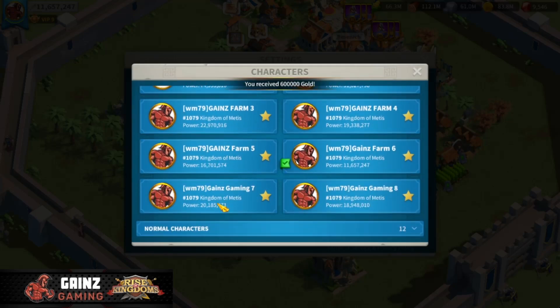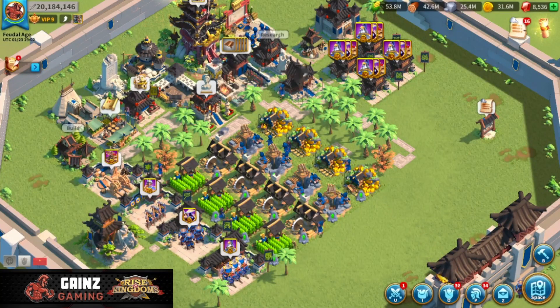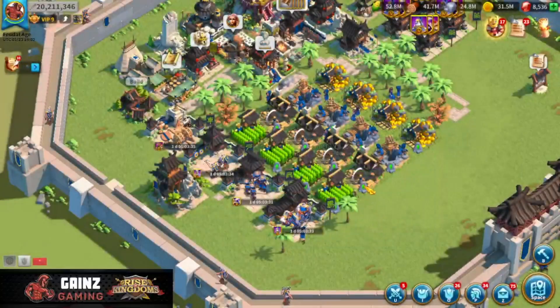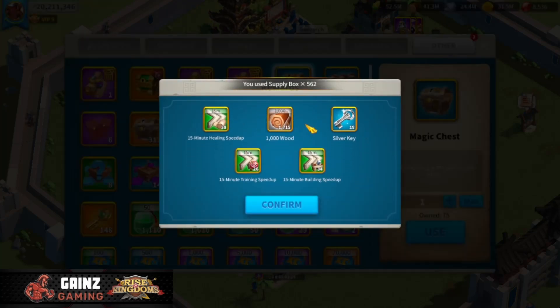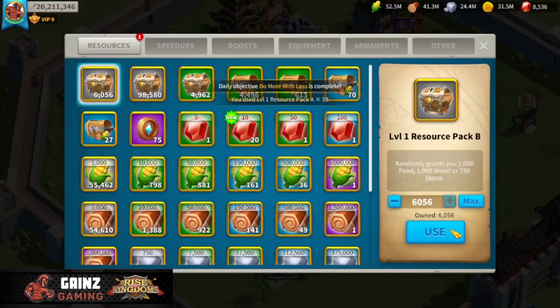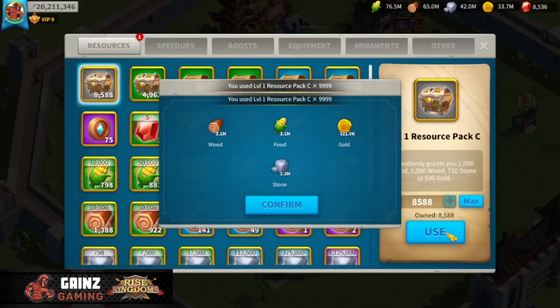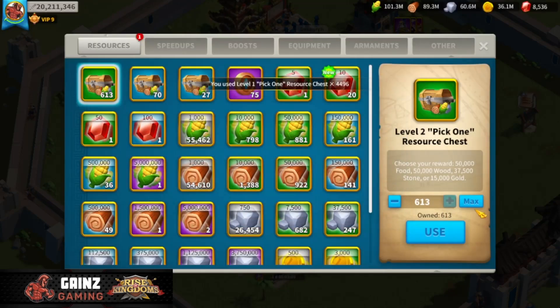We'll go ahead onto farm seven. These are the last two accounts I migrated into this kingdom. We'll jump onto this account and see what we have saved up. It'll be interesting to see because these were my last two that I had in kingdom 2247 that I just migrated here - I've only been here for like 13 days or so, definitely not as long as my other accounts. We'll go ahead and train some troops and then go right into the resources. We have 562 supply boxes to open up, some keys, some speed ups, and 92 bone necklaces. You can really see how farming barbarians on all these accounts really adds up over time - all these hundreds of thousands of resource packs from hitting barbarians and barbarian forts really add up. So make sure you guys are doing that on your farm accounts.